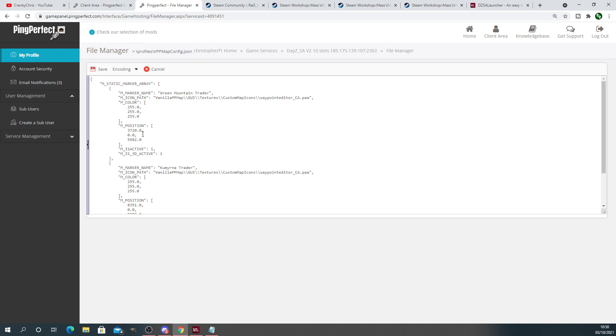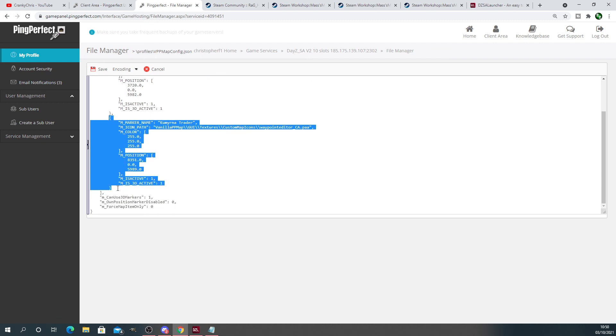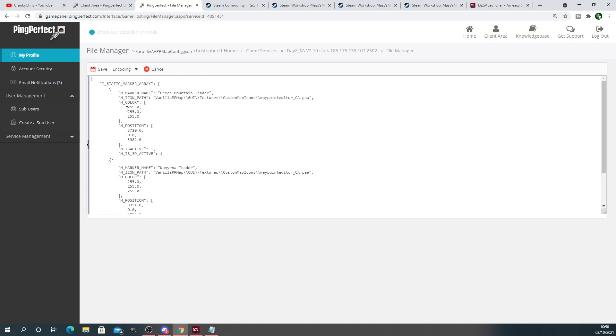If you wanted to add another one — say you wanted to split your traders or add your own custom locations on the map — what you need to do is copy from that open bracket to that closed bracket. Paste it below, then change the name and the position you want. If you wanted to change the color for the traders, you would change these color coordinate numbers here. You can have as many markers on the map as you like, then press Save again.